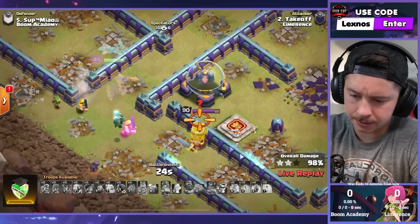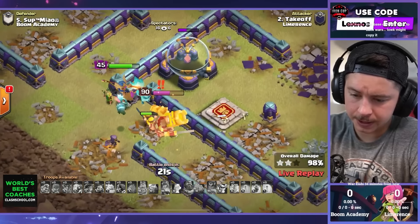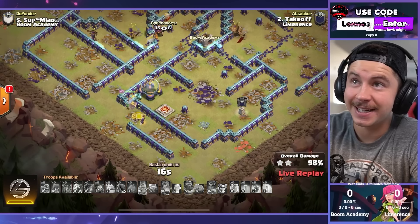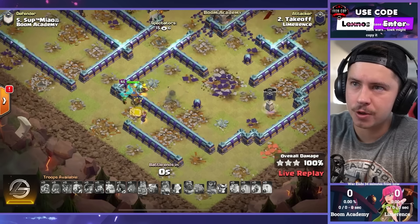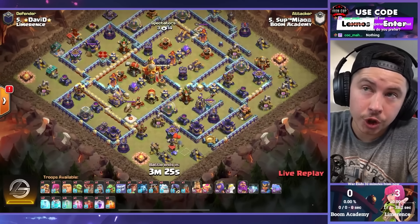Use the super barb and the headhunter on the king — or use it over there, that works too. Either way, as long as he uses the headhunter he should be fine. There's the headhunter, everybody going for the king. Headhunter slows him down quite a bit and there's plenty of time to get the last two buildings. It's going to be a three star — down goes Meow's base and Limerence start this match off with a triple.